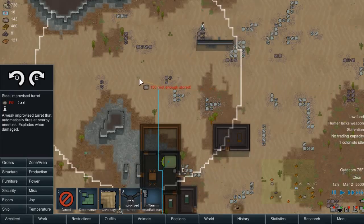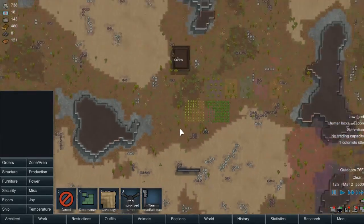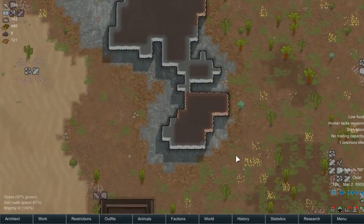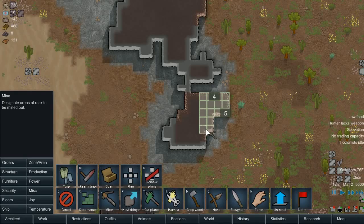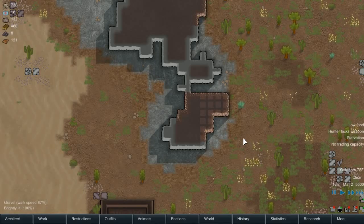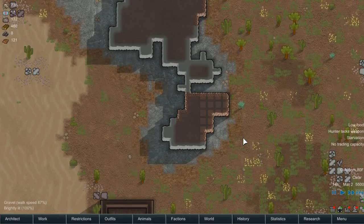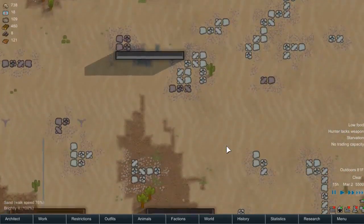Let's do that and that, and then set some stuff to be mined. Orders — mine. Boom. Actually, let's just do that for now so nothing collapses and kills somebody, which would really suck. I don't want anybody to die. Just yet — actually, I don't want anyone on my team to die at all. Preferably.